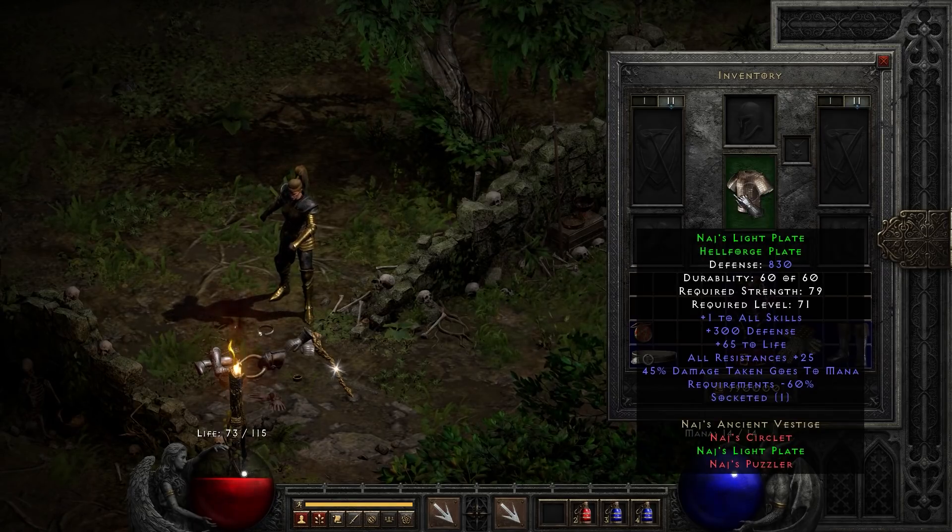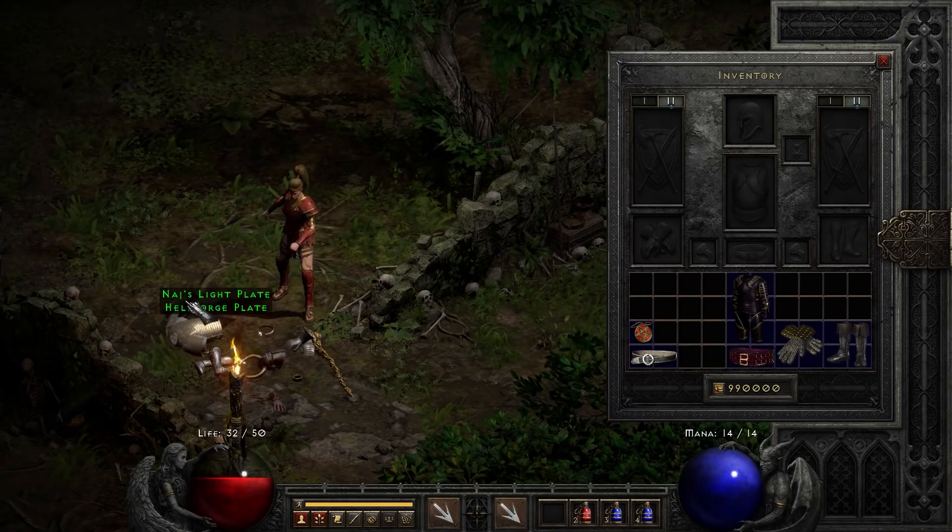Next up is sort of an honorable mention. This is not a bad piece of armor — you get 25 to all resist, plus one to all skills, and a bonus to defense. It's not by any means best in slot, but it's reasonable if you don't have anything better. Naz's Light Plate — very medium. I'm including it as an honorable mention just because that plus one to all skills is uncommon on set armor.